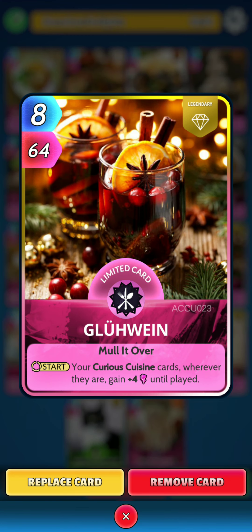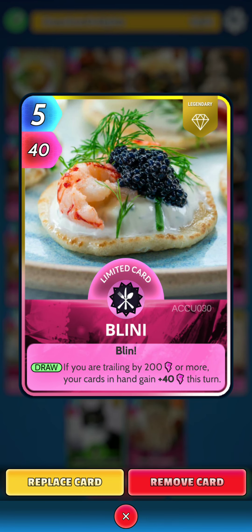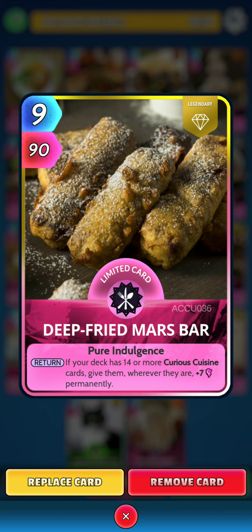Next up, Welwyn. At the start of a turn, your Curious Cuisine cards, wherever they are, gain 4 power until played. So we will be holding onto this card for the entirety of the game, unless we need to play it to win a turn. Next up, Bellini. On the draw, if you are trading by 200 or more, your cards in hand gain 40 power this turn. Next up, Deep Fried Marsbear. On the return, if your deck has 14 or more Curious Cuisine cards, give them, wherever they are, 7 power permanently.